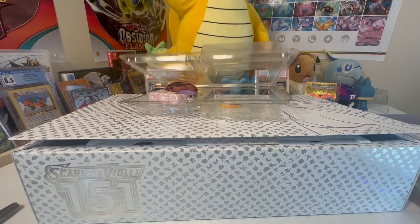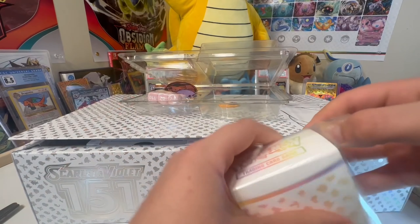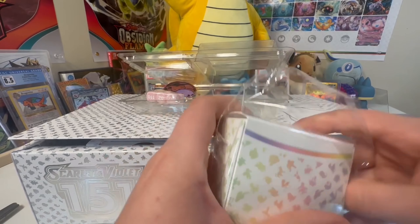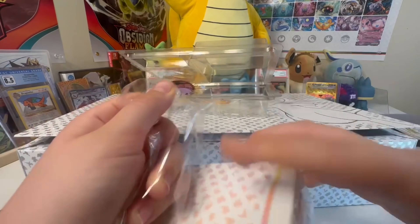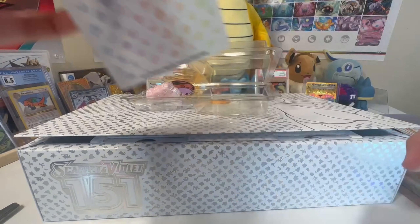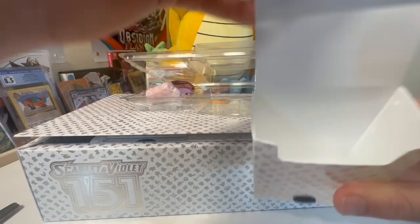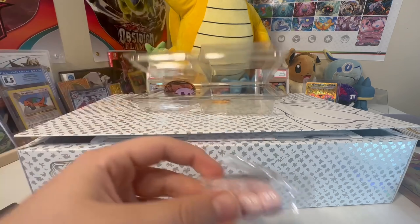We got our little battle box here. It's a nice rainbow-colored deck box. Let me open it up. It's got one 151 divider inside — looks like a good thing to hold your deck in. You can slide your deck right on in there. And we got pink dice.